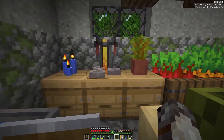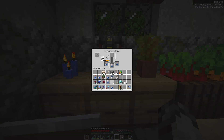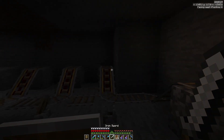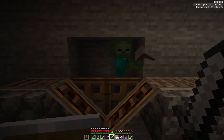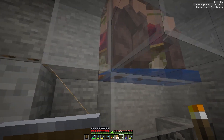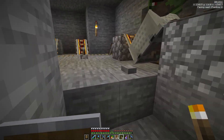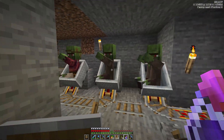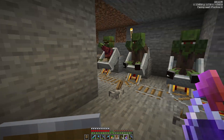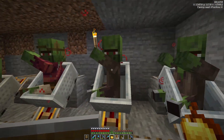Now we make a weakness potion so we can actually convert the villagers. We need three water bottles and a fermented spider eye. Let's add gunpowder to make this a splash potion. A quick tip - you can actually throw a sword to the zombie and that means he'll kill the villagers faster. Just so I can show you guys the process, I'll actually convert four villagers and then cure them afterwards. There we go - one converted. We got all of our converted villagers in place, so let's throw down a weakness potion and cure them with golden apples. Now just have to wait and they'll be cured.